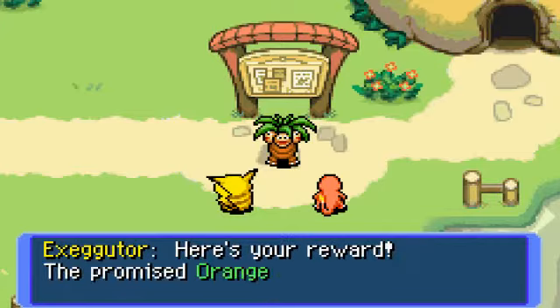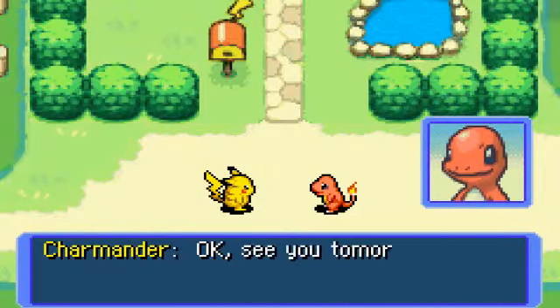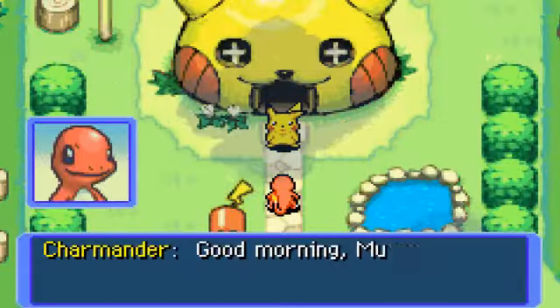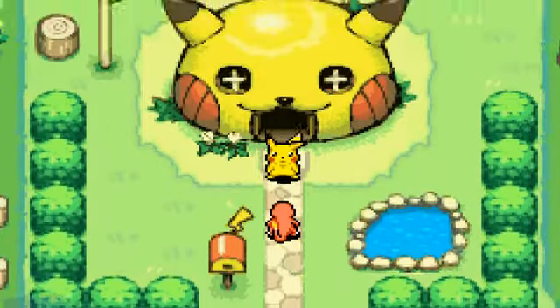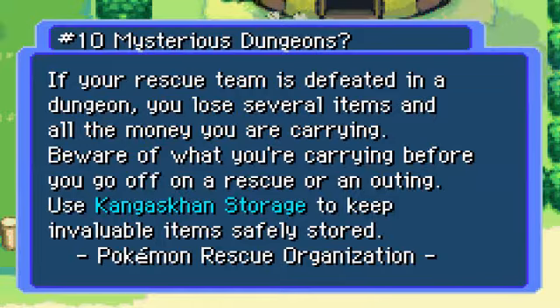We've got some more IQ moves. I think the rescue reward is an orange gummy and a white gummy. Nice - and 60 rescue points. Deadly! We certainly did. We'll do that Mount Steel mission next, just myself and Charmander. Morning! We get more mail again. If I was going to do that mission at Magma Caverns, I would have missed out on this stuff. It pays not to do stuff right away. If your rescue team is defeated in a dungeon, you lose several items and all the money you're carrying. I figured that one out from the dojo.